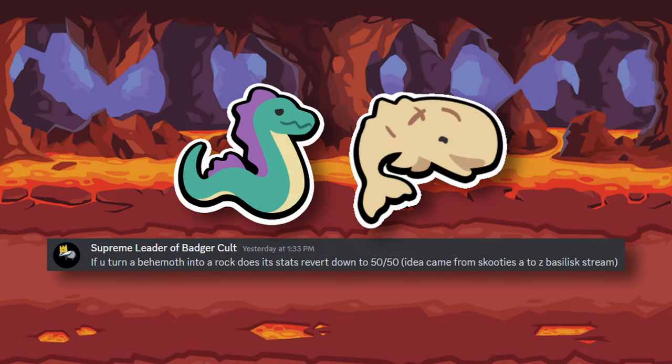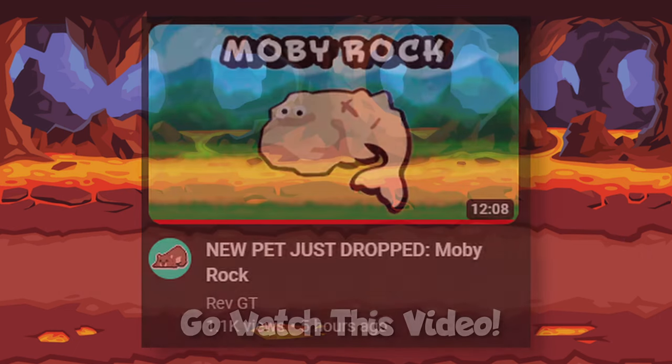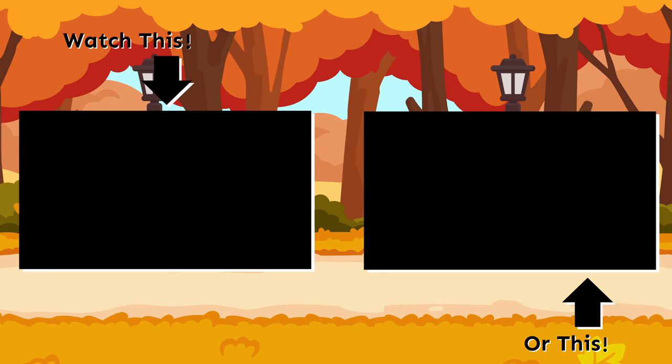Finally, someone asked about turning Moby Dick into a rock to stop it from disappearing at the start of battle, but Rev beat me to it, so go watch his video on it. You can suggest these and help me test them on my Discord, and be featured in the next Sap Science if you have any ideas you want tested. Thanks for 400 subscribers, and have a great day!